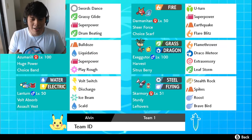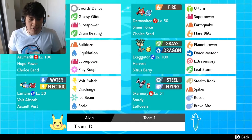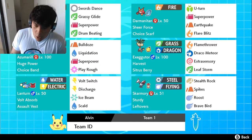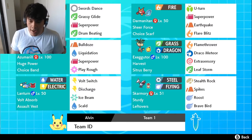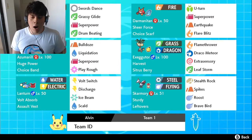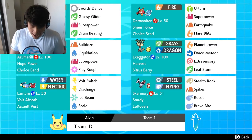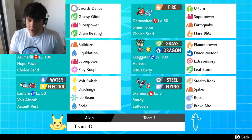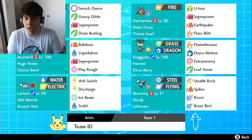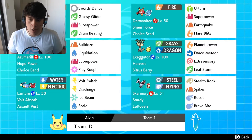The very first Pokemon — let me talk about our defensive core first: Lantern and Skarmory. We'll get to Lantern shortly. First and foremost we got Skarmory with Leftovers, Sturdy, 252 HP EVs, 252 defensive EVs, and the rest into the attack stat. Skarmory's primary role is to set up Stealth Rock and Spikes, tank physical hits. We have Roost for recovery and Brave Bird for damage. We're running Impish nature.